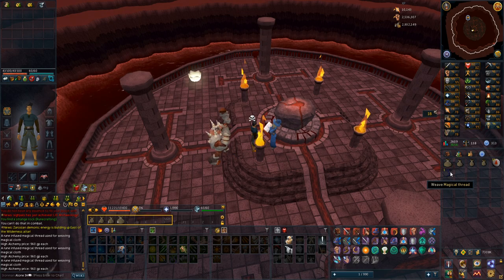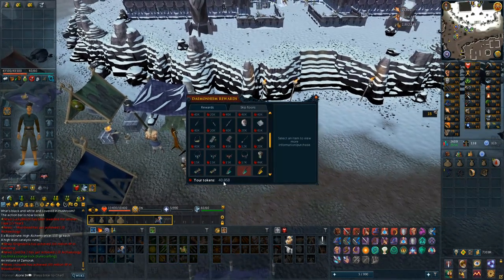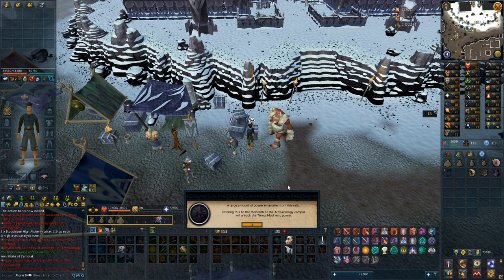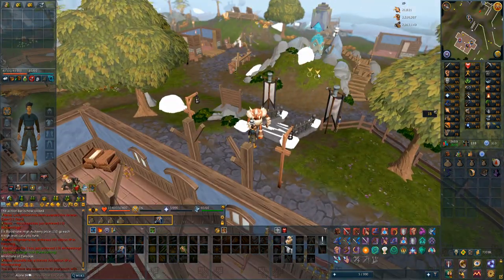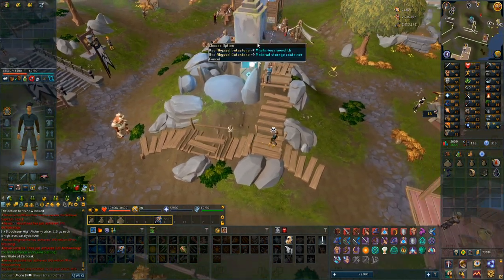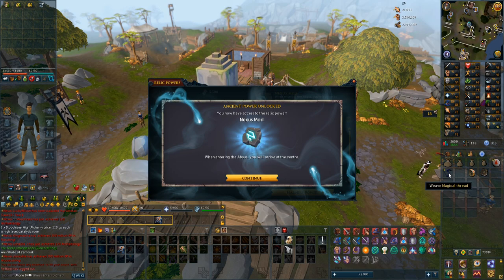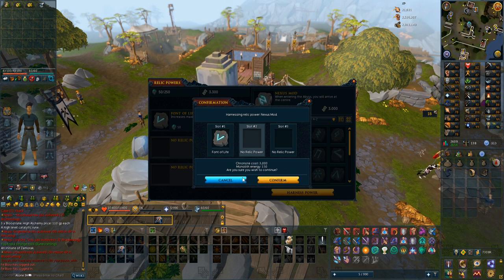Before I get into this there's another thing I need to do: buy with the tokens I have from ED3 trash farming the chaotic gatestone. I already have the chaos star, and if I add these together it gives an abyssal gatestone. If I then teleport to the archaeology area I can make this a super strong relic, because it will get me instantly into the inner ring at the abyss - I don't have to squeeze through pipes or mine different things to get in - which will speed up experience by quite a bit. I got some more magical thread by the way. That's the nexus mod, and now I have it: when entering the abyss you arrive at the center.